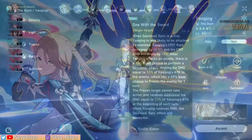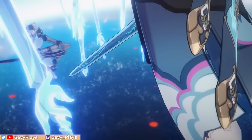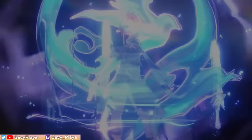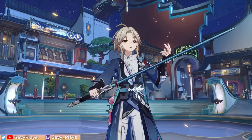This guide will go through Yanqing's kit, abilities, eidolons, best relic and light cone builds, and team synergies to help you better understand how to maximize Yanqing's potential. Yanqing, Lieutenant of the Lawfu Cloud Knights, reporting in. We'll go through his traces and abilities first to see the different ways he can buff himself and dish out a lot of damage.